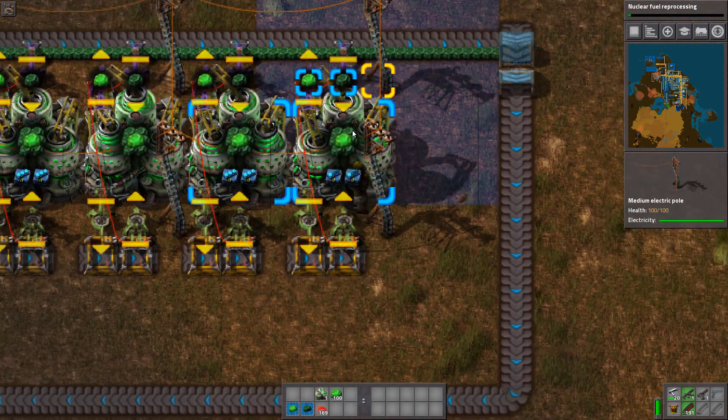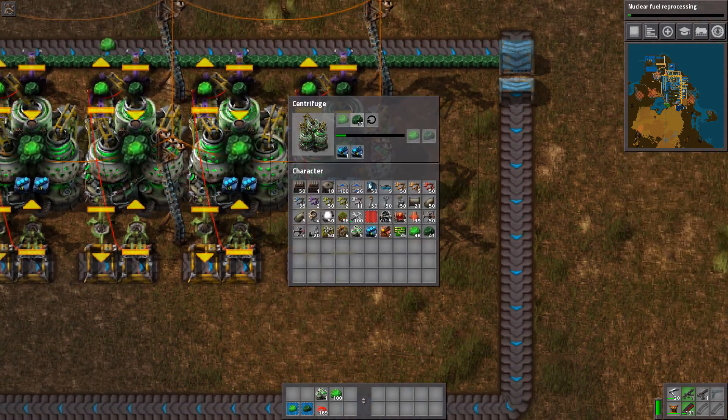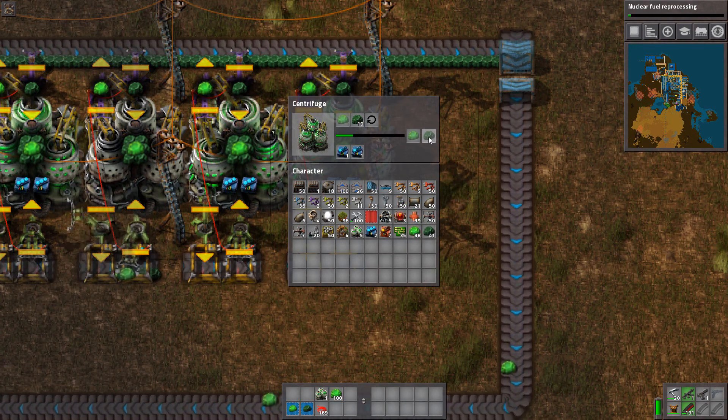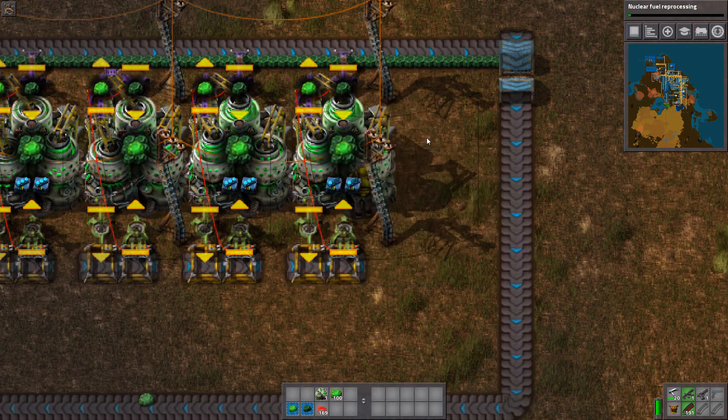So to start these things up, the blueprints are in the description. But to start them up, you just give them the uranium ore and take every uranium ore out and it will start. It will only start if you put in more than 40 uranium.